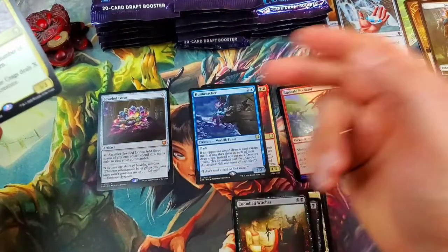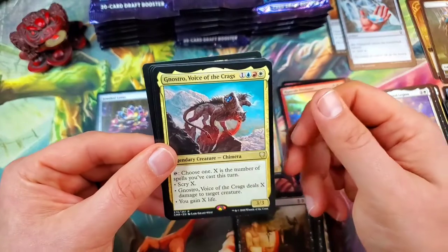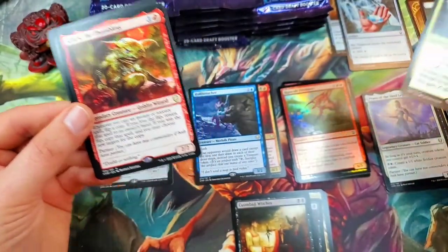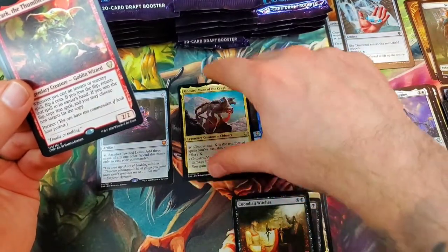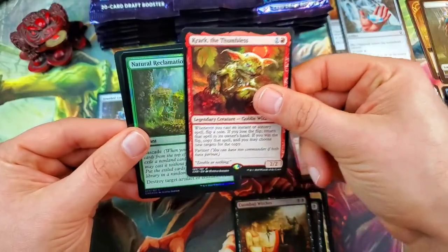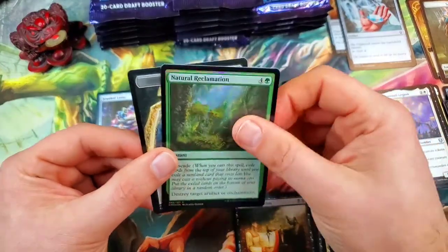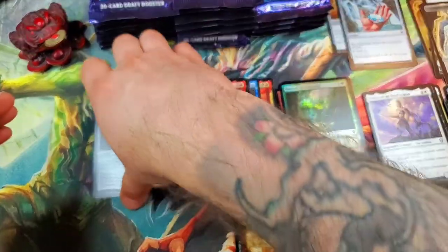We got Nostro, Voice of the Crags for our rare, and a Krark — yes! That's a three-rare pack: one mythic and two rares. Wow, and then a Natural Reclamation for our foil. Let me take that up again — right side coming through.